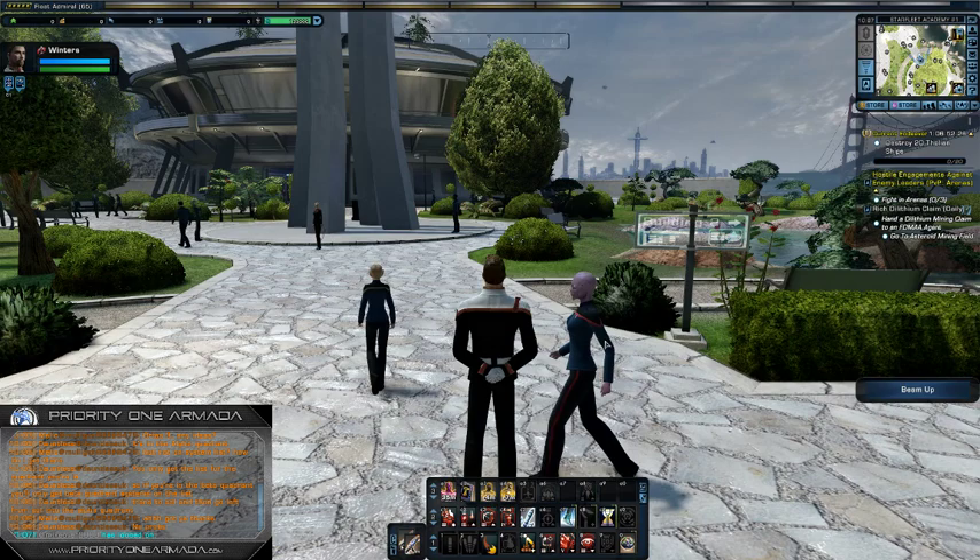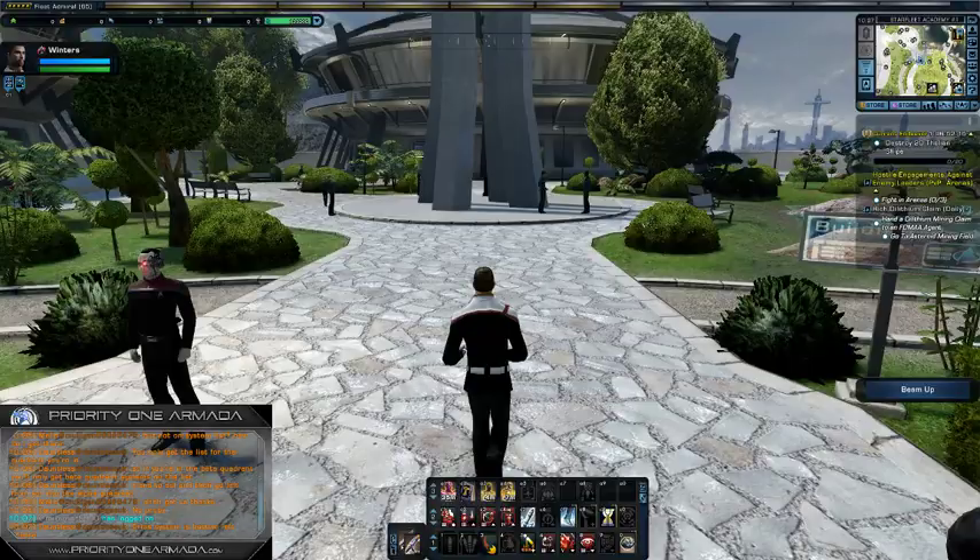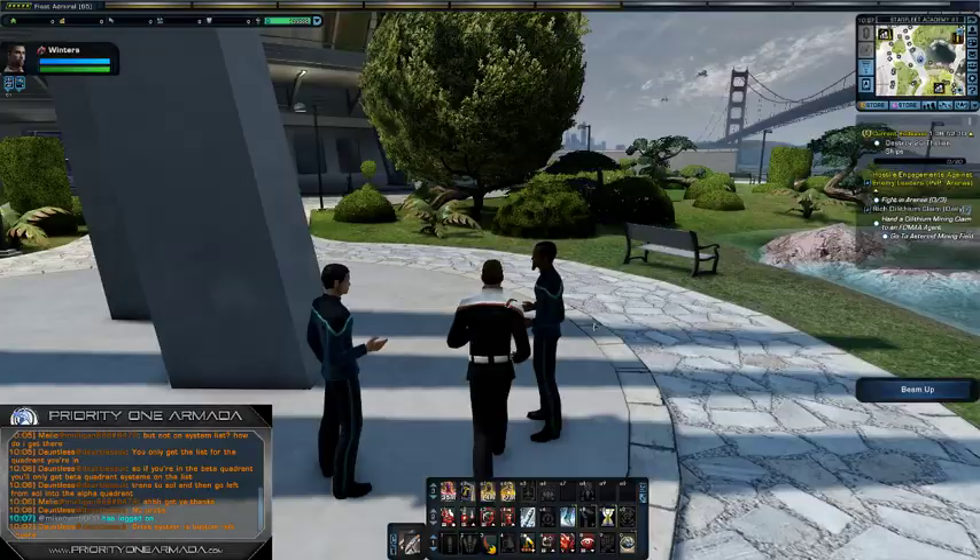We are back on Starfleet Academy — there's the Golden Gate Bridge, or the San Francisco Bridge. We are going to talk about a mission that I referenced quite a few episodes back, and it's to do with research and development.